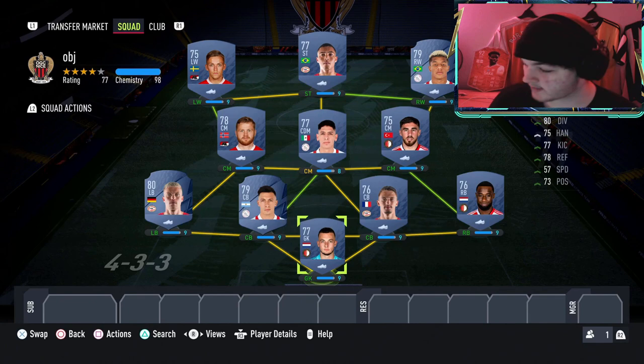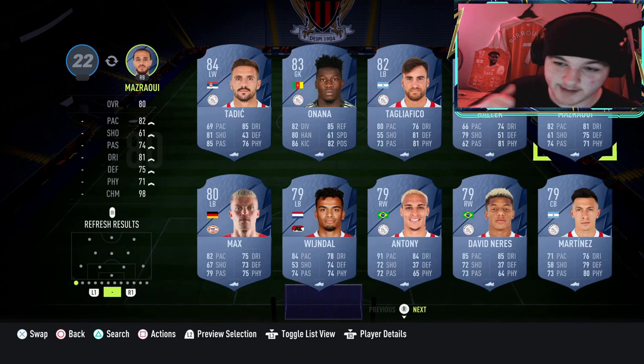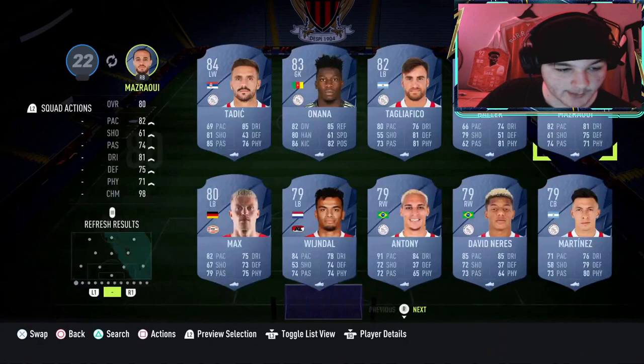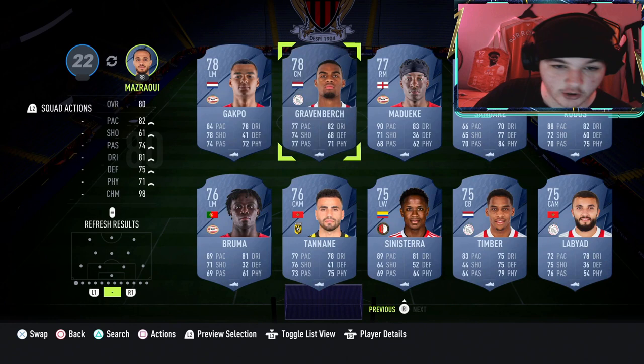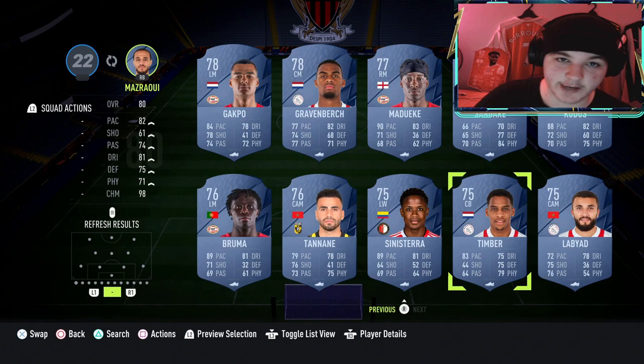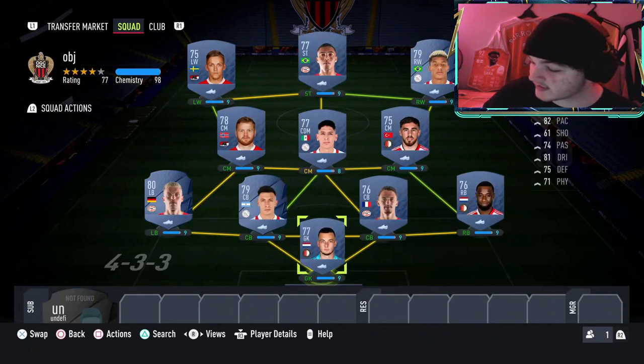We're going to build you a squad that you can use for roughly 15,000 to 25,000 coins that will work to get this objective done. Now you might think this doesn't look a very good team, but there are lots of Eredivisie players. If you've got the budget for it, I'd get a few upgrades: Matzer at right back, Anthony at left wing, Timber at center back, and Gravenbergh as well. However, if you're seeing this within the first day, get on it and get the meta Eredivisie cards.